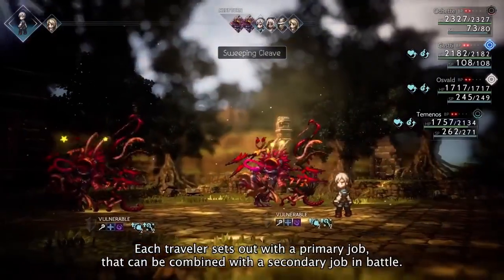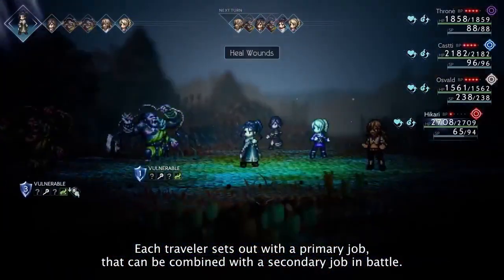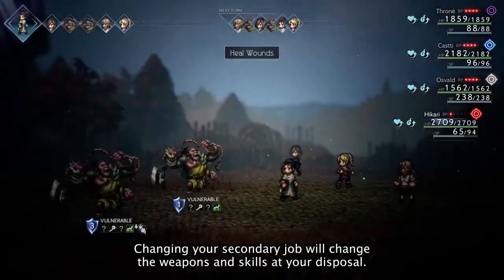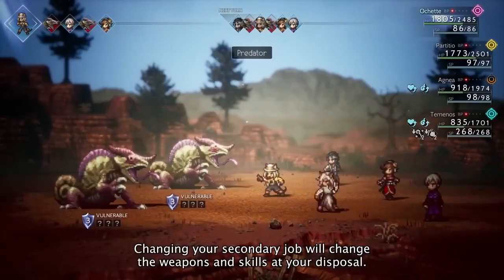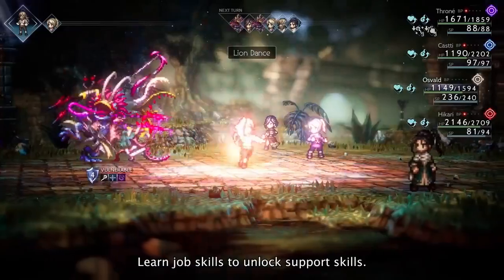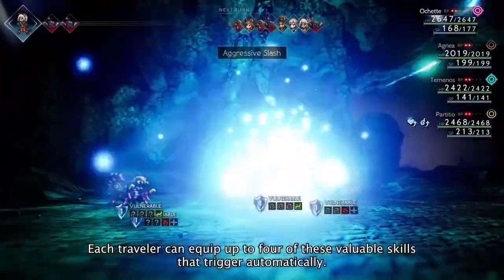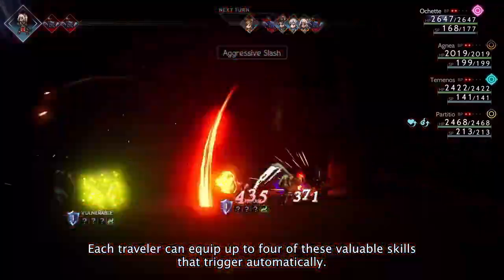Each traveler sets out with a primary job that can be combined with a secondary job in battle. Changing your secondary job will change the weapons and skills at your disposal. Learn job skills to unlock support skills — each traveler can equip up to four of these valuable skills that trigger automatically.